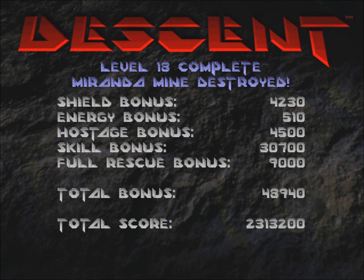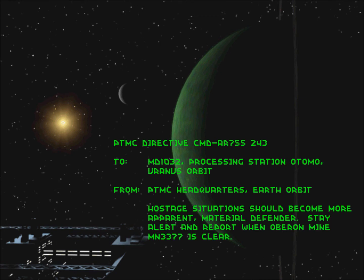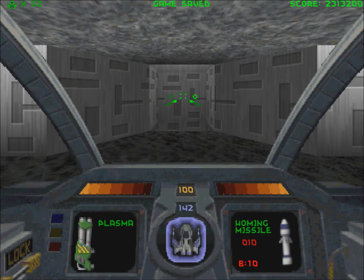I only got a 510 energy bonus because I was low on energy. But that's okay — every time I exit the level with less than 100 energy or shield, they go back up to 100 next level. Next level is level 19. I'll go ahead and save my game right here — I'll see you guys next time.